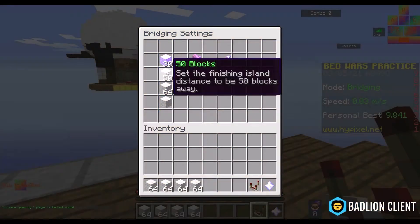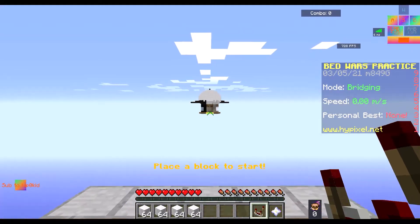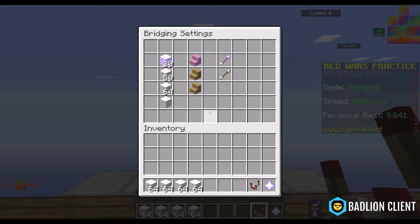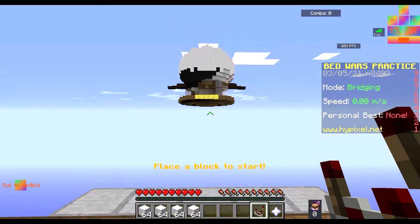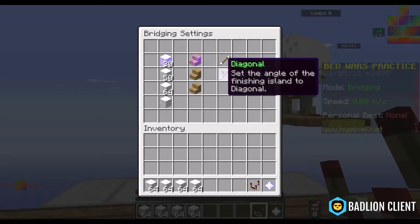You can set the distance — for example, 50 blocks away. You can also set it to infinite; I'd recommend doing 50 or 30 blocks. You can change it to be slightly up, or just flat. If you want it to be diagonal you can do that too, so this can basically cover any of your needs.